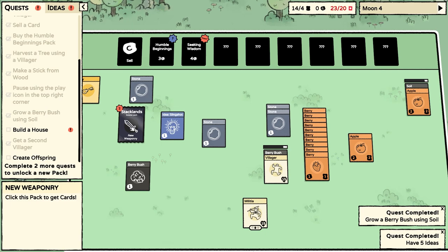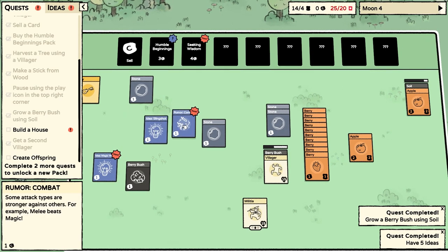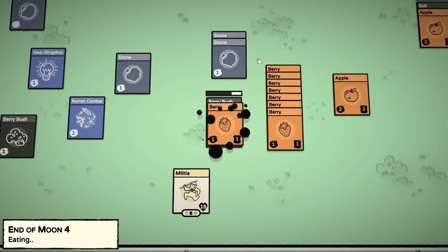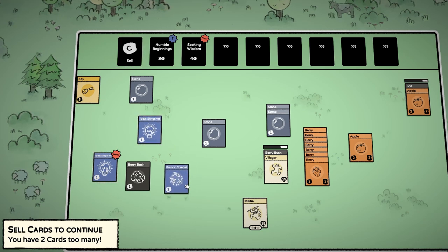What is this? New weaponry — idea for a slingshot, idea for a magic wand, and a rumour of combat. Some attack types are stronger against others — for example, melee is better than magic. We've definitely got enough food to feed our villagers today. Lots and lots of berries. We have too many cards. It looks like melee beats magic, magic is better than ranged, and ranged is better than melee.